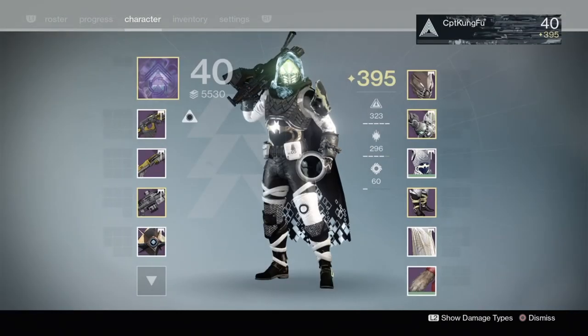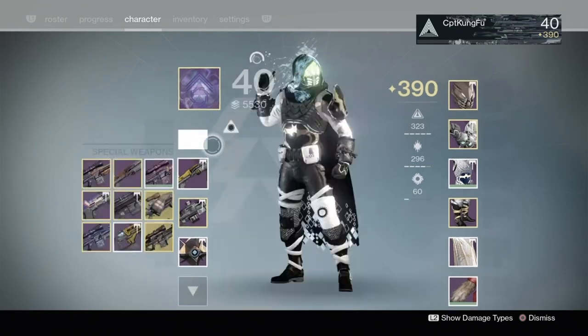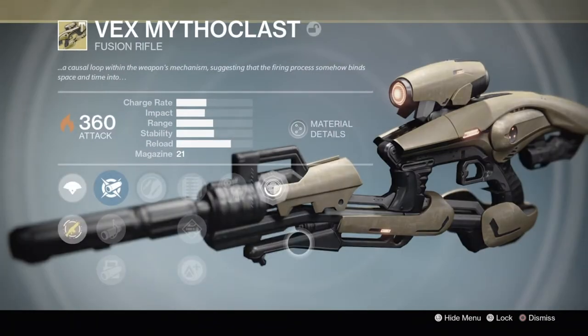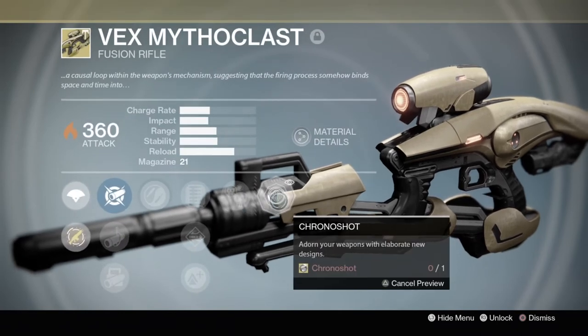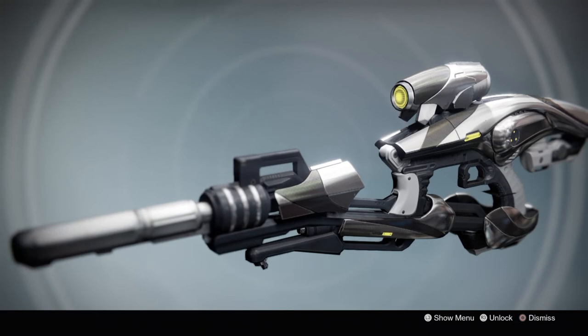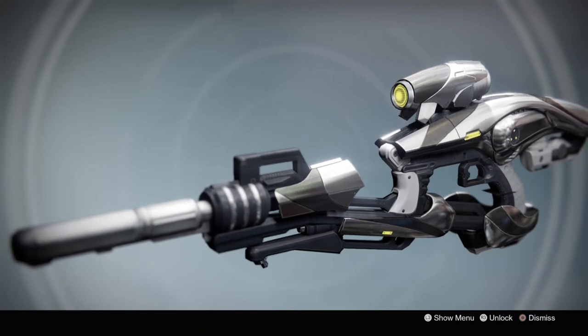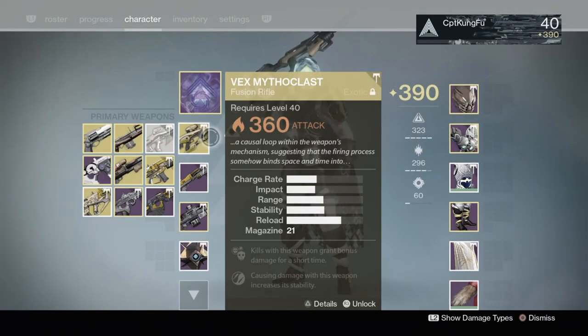Last but not least, on my first time doing this, I got the Vex Mythoclast — the gun that everybody wants to get. Sadly I do not have Chrono Shot yet, but I will get it. Look how beastly this looks. This was my loot and I'm so happy to have gotten the Vex Mythoclast — I'm one of the very lucky people to have gotten it.